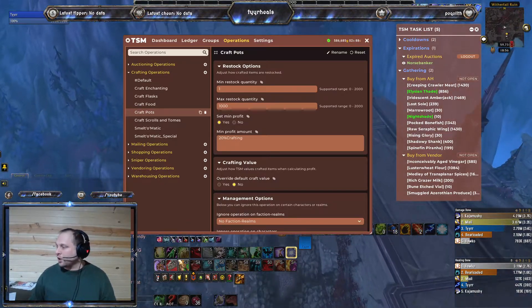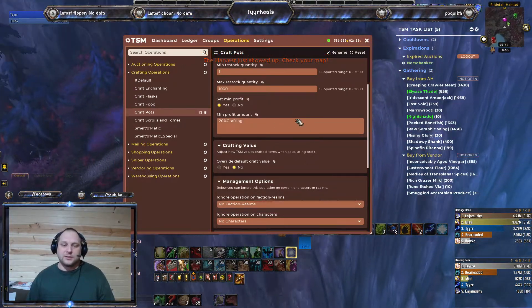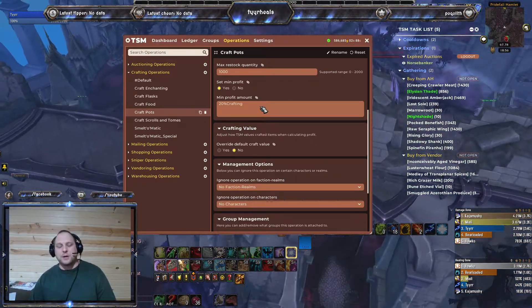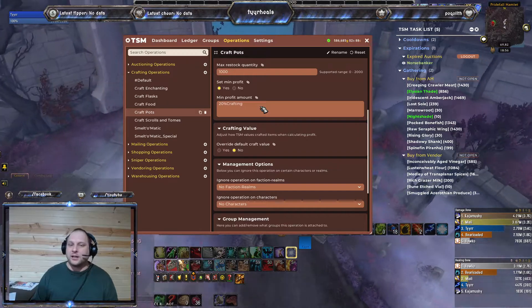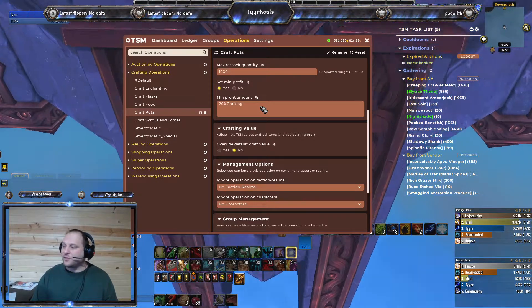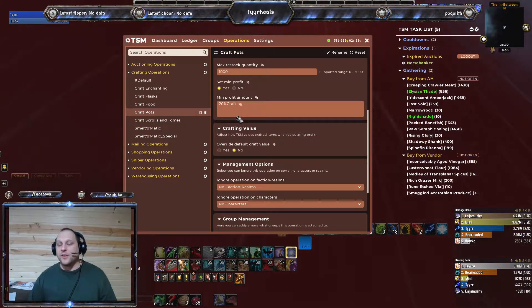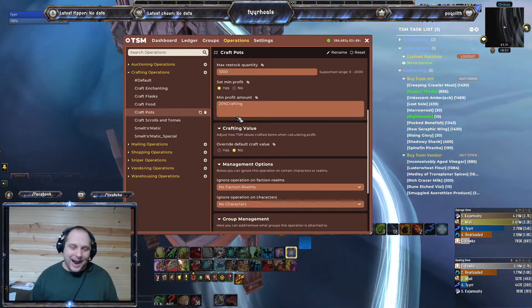This next box here is probably one of the most important things that makes TSM so great. TSM is one of the reasons I got back into gold making and stayed in it, because I no longer have to do the math to see what's profitable and what's not. I've got my minimum profit set for 20%, so when I hit restock it will only include things that are 20% profit or greater. That way I don't have to try to do the math.